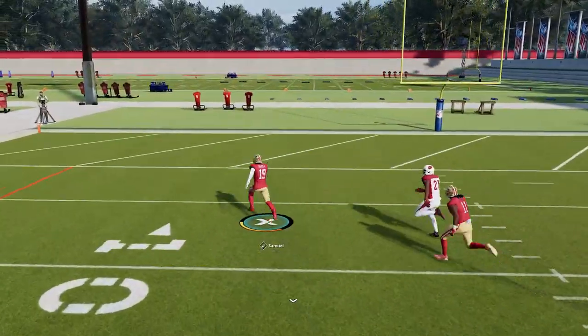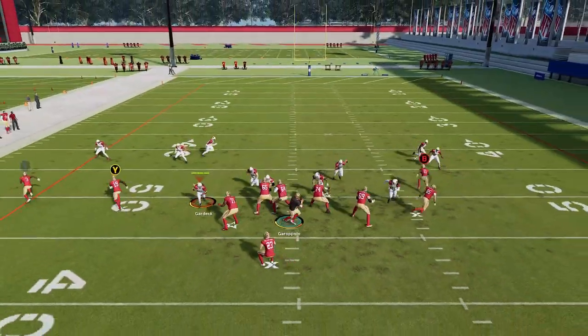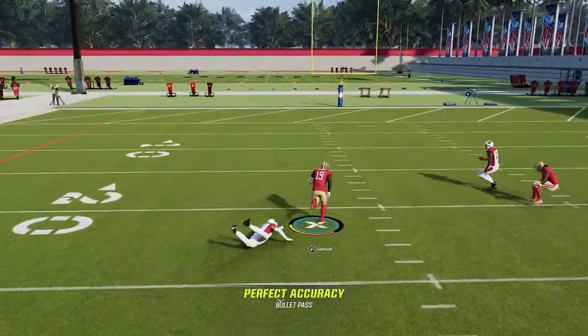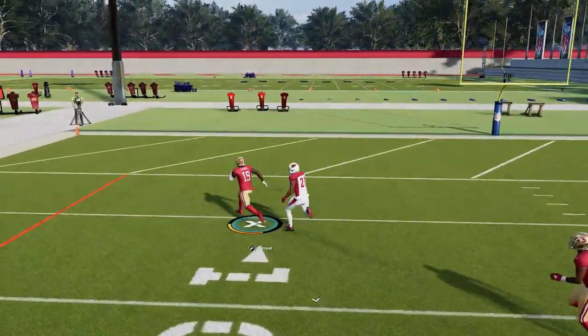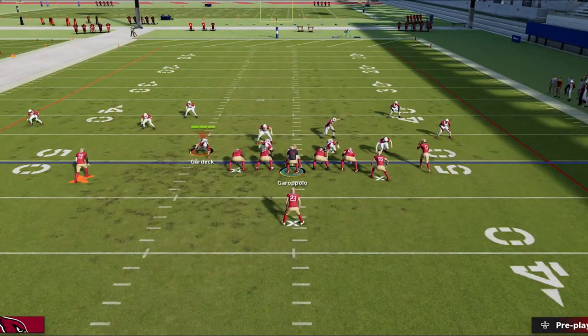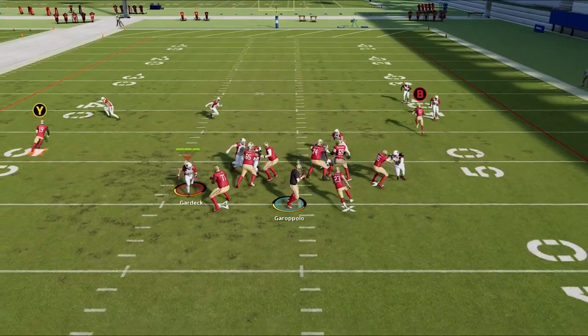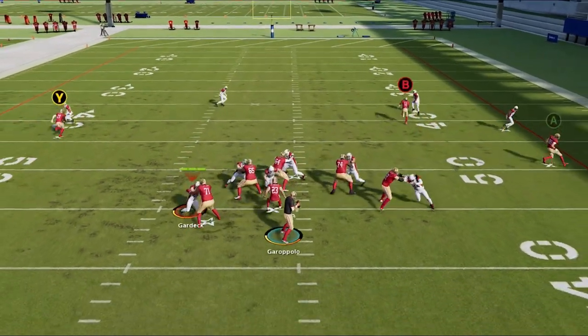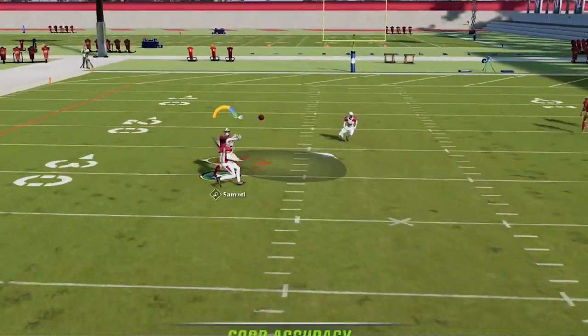All you have to do is watch for the cornerback to shoot to the outside, then bullet pass and lead inside up the field and you will get instant separation for an easy catch and run that can go for one-play touchdowns if you can outrun the trailing defender. If you have to block someone to pick up the blitz, make sure to block the tight end and not the running back, as blocking the running back will make the free safety drop into coverage into the area, changing how the defense reacts to the route.